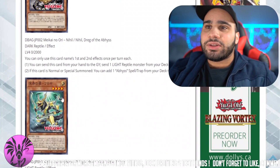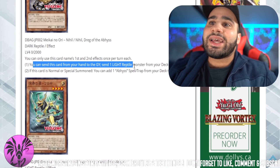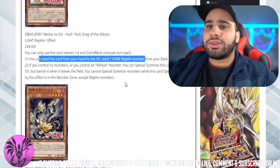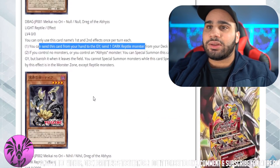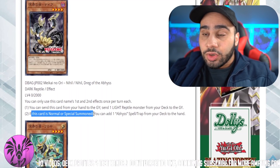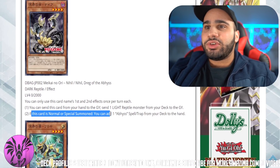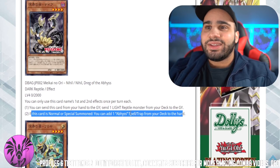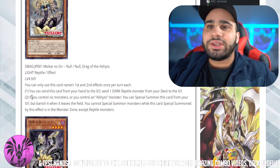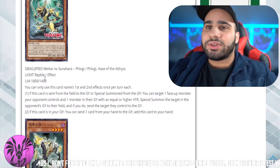The second one is Nihil Drag of the Abyss. Again, each effect once per turn. You can send this card from your hand to the graveyard, send one reptile monster from your deck to the grave. Wait — the first card sent a dark, but this one is a dark that actually sends a light. And this is a light. So if this card is normal or special summoned, you can add one Abyss spell or trap from your deck to the hand. That's actually kind of already good. And by the way, they have low attacks, so Elmirash targets if you want them in the grave fast.